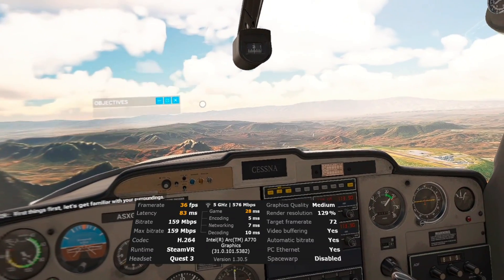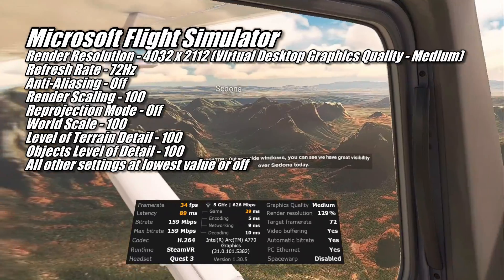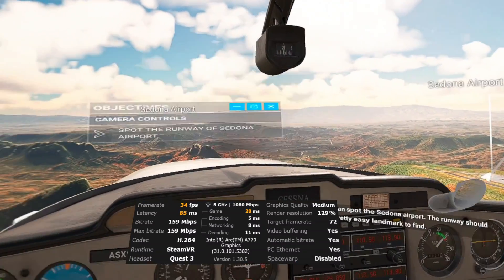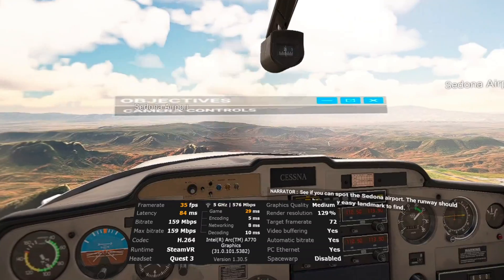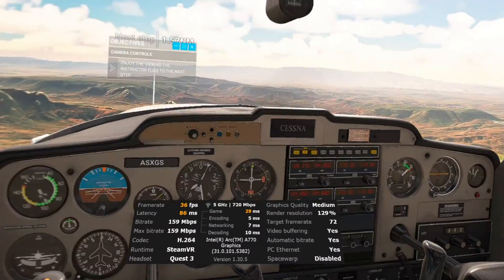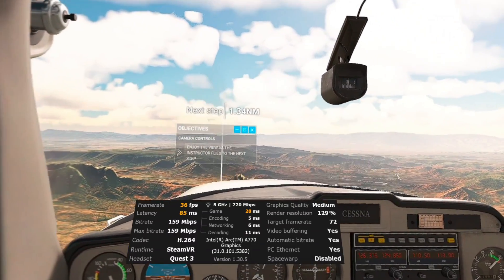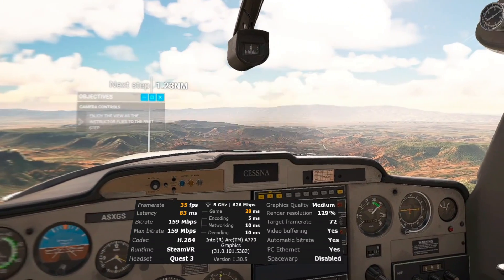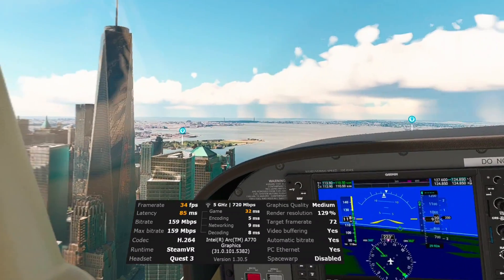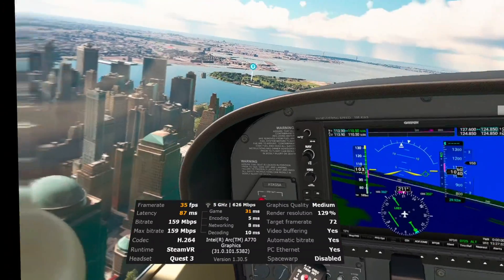The next game I decided to throw at the A770 was Microsoft Flight Simulator 2020. Normally I try to set the refresh rate and render resolution where I can at least hit 72 FPS in this training flight over Sedona, Arizona, but I would have needed to set Virtual Desktop's graphics quality to low or maybe even potato in order to hit that. At medium, the visuals still look pretty good, but the frame rate never made it out of the 30s. That said, most VR pilots out there dial their settings in to get the best visuals they can while hitting frame rates in this range. What surprised me was how little our FPS dropped when I switched over to New York City — I was expecting a total slideshow, but on average it only decreased by around 3 FPS.